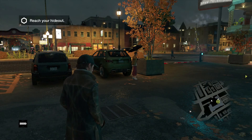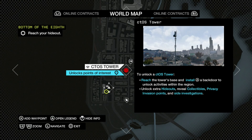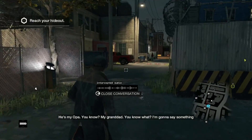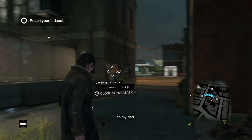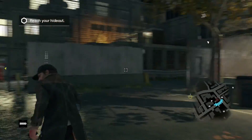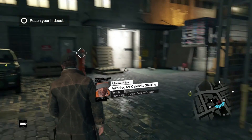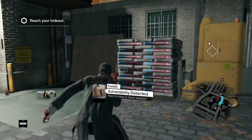Unlocking these towers is also a great source of XP, as you'll get at least 250 each time. The second CTOS tower is also in the Parker Square district, to the immediate south of the first one. Once you've made your way down there you'll notice the tower is in a back alley. Look for a fenced-in area housing the CTOS tower, then find a guy playing with his cell phone in one of the lots.